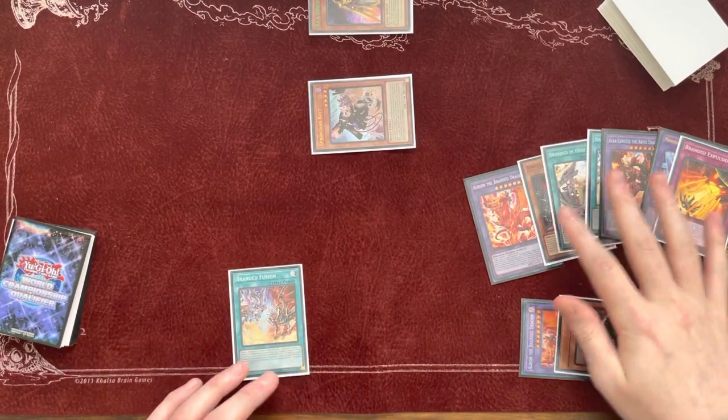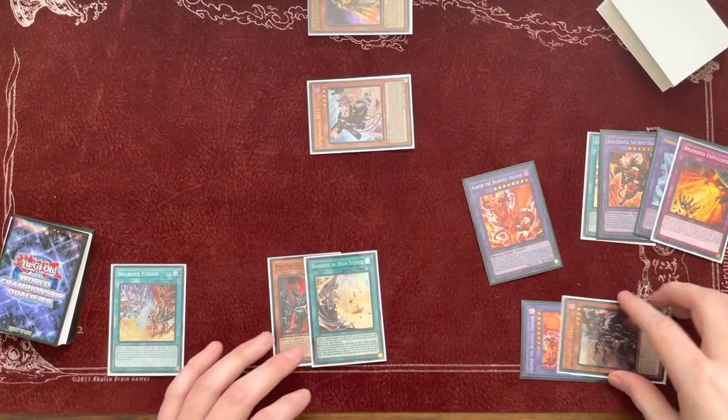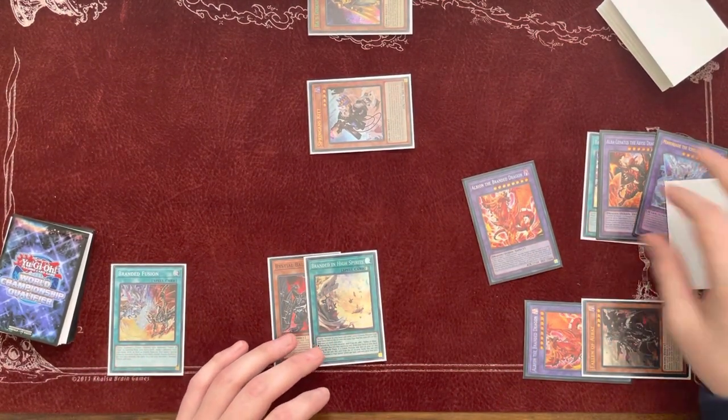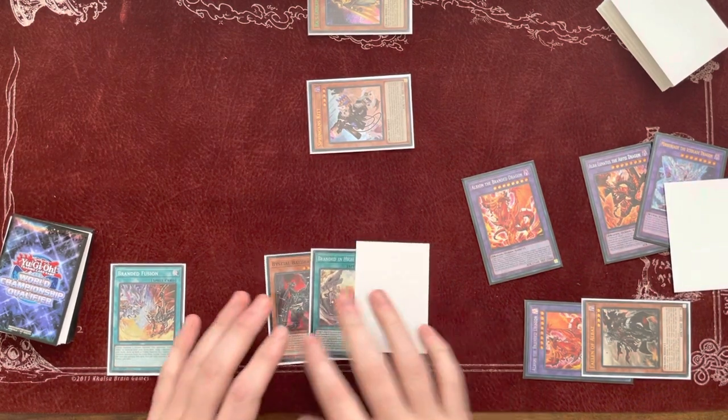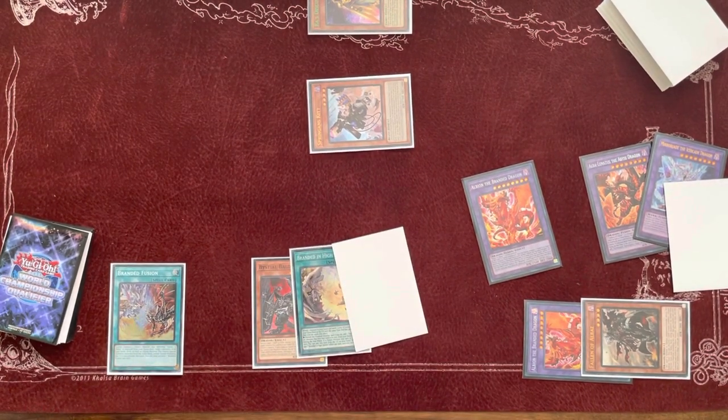I just figured I'd make a short combo video to show you guys how to use Branded and High Spirits, Bistrials, plus any discard in your deck. This plays well for Bistrials games 2 and 3. Hope you like it — let me know if you have any improvements.